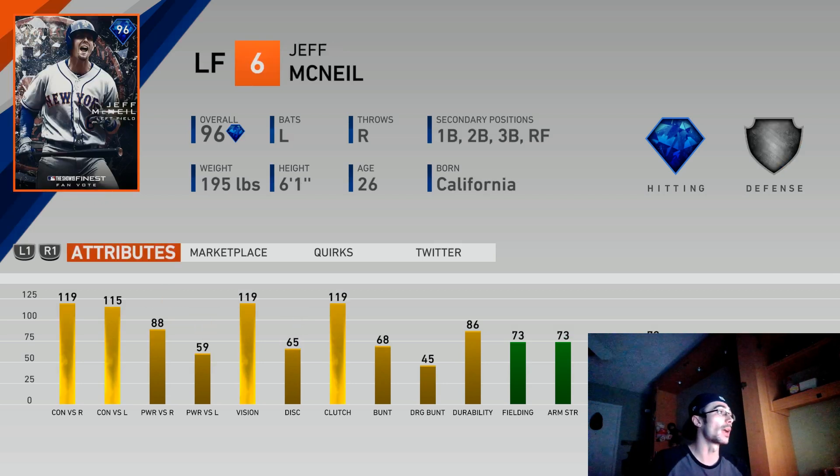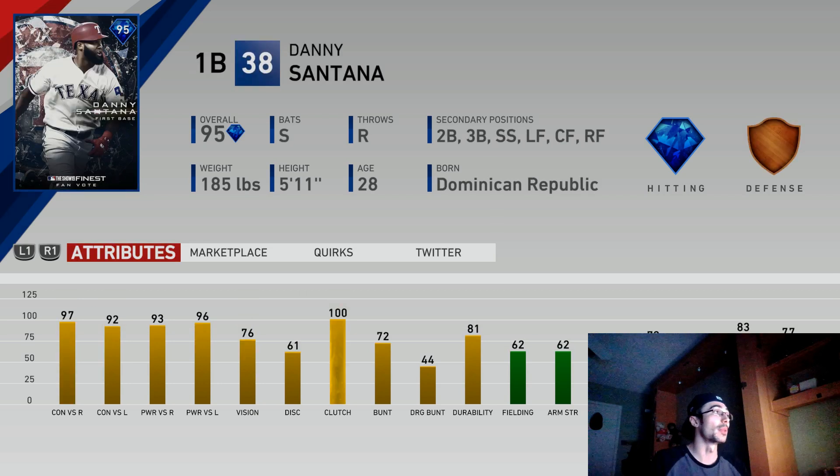Jeff McNeil is right in the same category — a really good lefty with a glitchy swing and a little more power versus righties on this card, and even his other silver is really good. He plays multiple positions with a little bit better fielding and is also a lefty bat. You don't really find too many infielders with a left-handed bat, so that's something to keep in mind. Danny Santana is a good utility player — he doesn't really have the fielding but he is a switch hitter, which adds extra value.